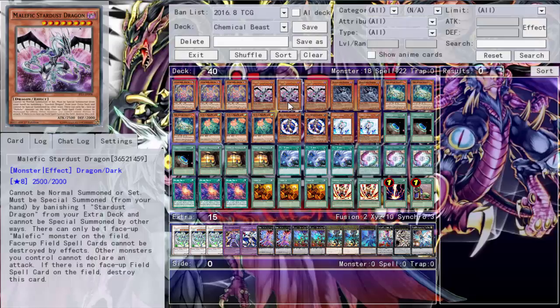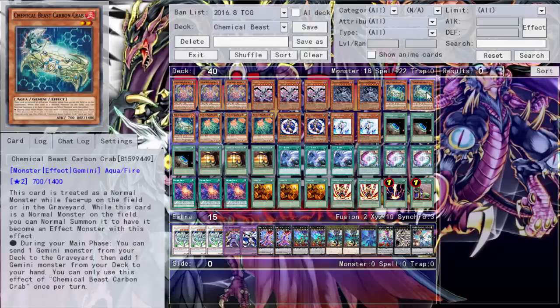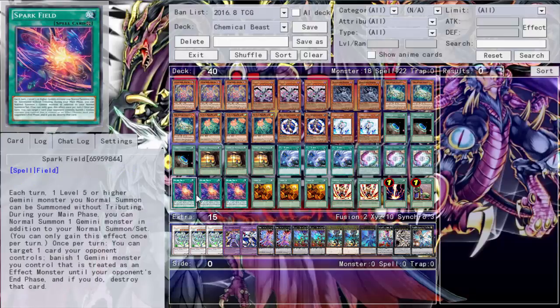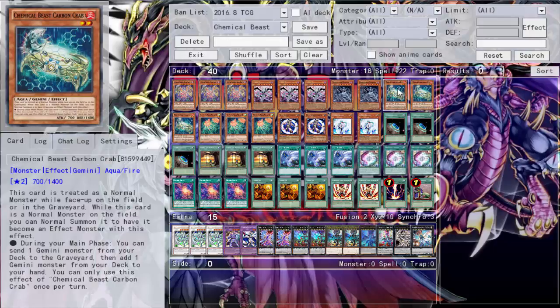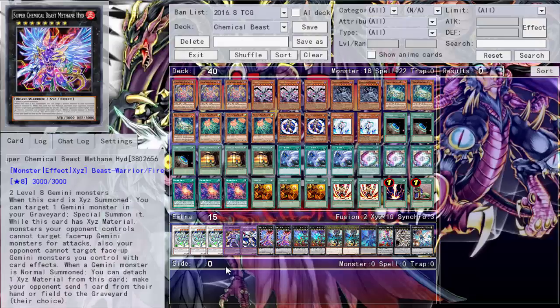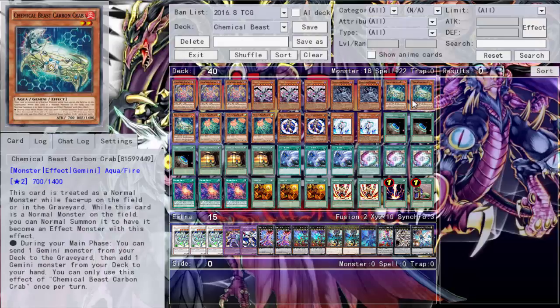I run triple Malefic Stardust Dragon. Not only does it protect your Spark Field, which is very important, it's also Level 8 so you can do Rank 8 plays. It also serves as your attacker once you banish your Chemical Beast to get it out of the way. There've been a handful of times where I activate Spark Field, summon my Crab, search with my Crab, Spark Field banishes until your opponent's end phase — you can target a card and banish a Gemini to pop it. It comes back during your opponent's end phase, then I use my normal summon and pop a card.